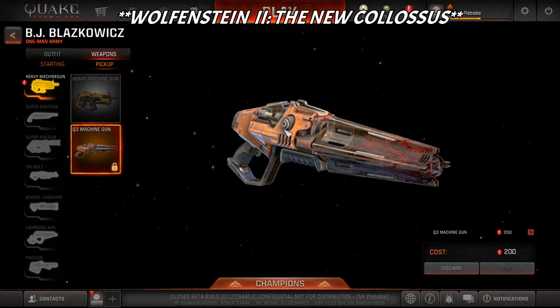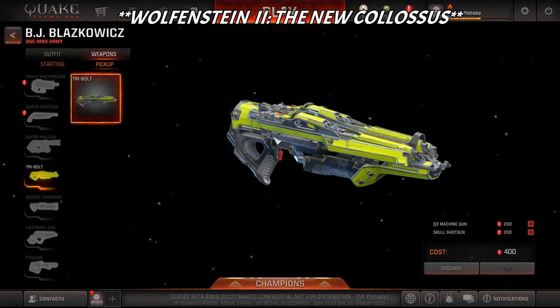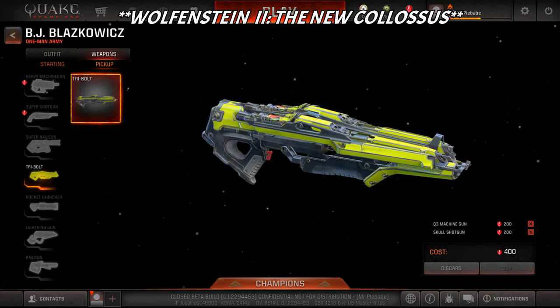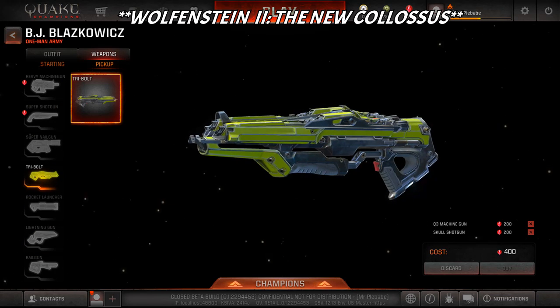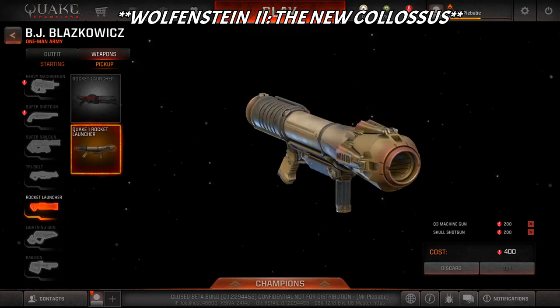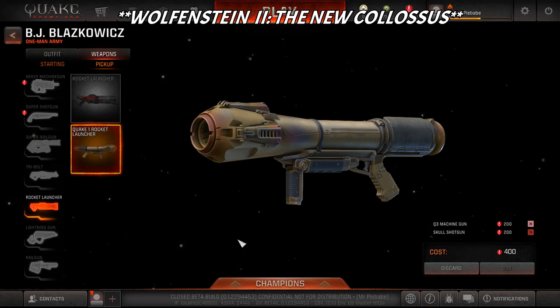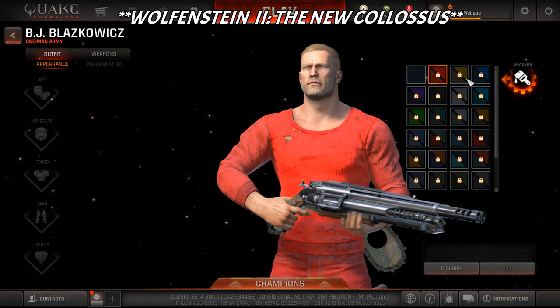The weapons are mostly all the same. The skull shotgun is there and the Tri-Bolt is actually the new weapon in the game. As you can see it shoots like three electric bolt shots - it's pretty cool. I haven't tried it in game yet but it looks pretty dope. The Quake 1 rocket launcher and the Quake 2 railgun are all the same - the only new thing is the shaders.